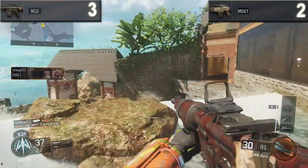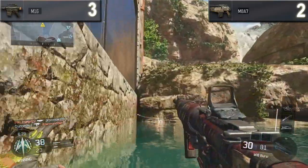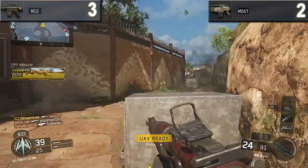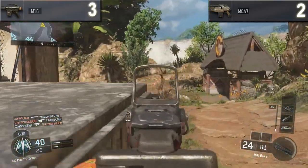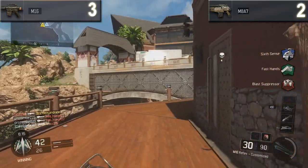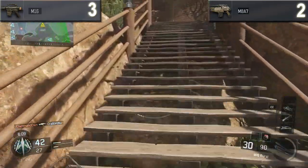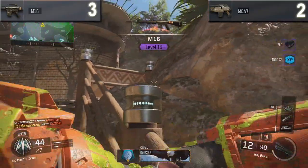Both weapons have the exact same aim down sights time of 0.25 seconds, the exact same sprint out time of 0.3 seconds, and both have very low recoil — you really don't have to worry about recoil with either weapon. The only remaining difference is hip spread: the minimum hip spread for the M16 is smaller by 0.5 inches, so the M16 gets plus one more point.